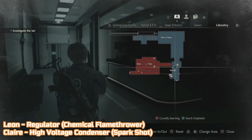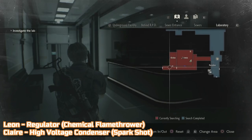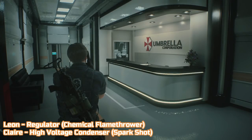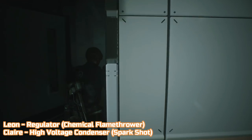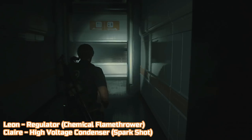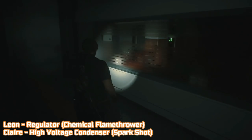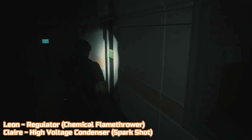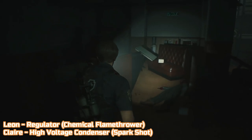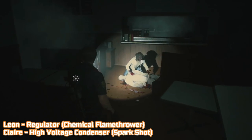Now it's time for the final pair of upgrades. You'll have to move the story forward so that you end up in the Nest facility. From the entrance, turn right and go through the door. Make your way to the back of the cafeteria and up the ladder. When you drop down, go into the nap room and open up the first locker. Leon will find the regulator for the chemical flamethrower, and Claire will find the high-voltage condenser for the spark shot.